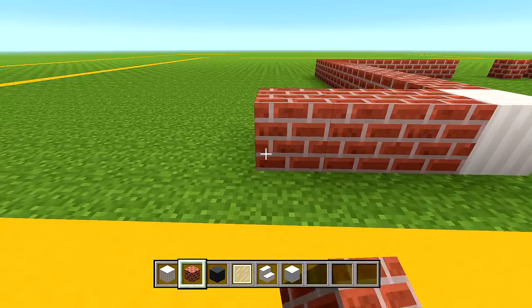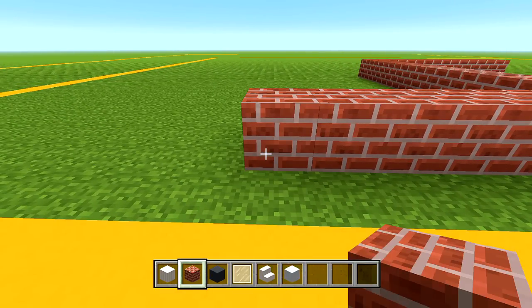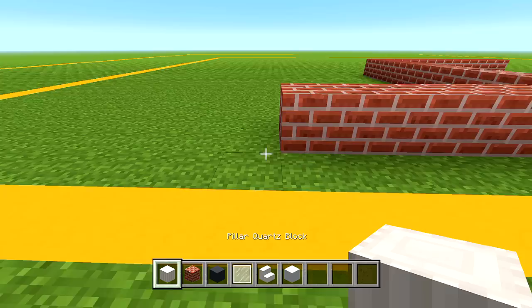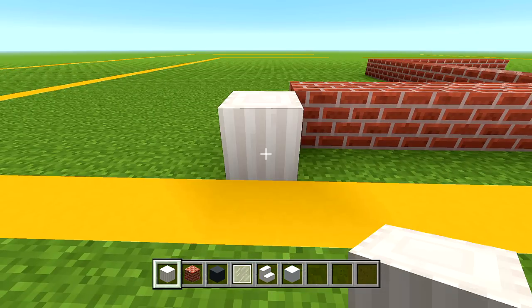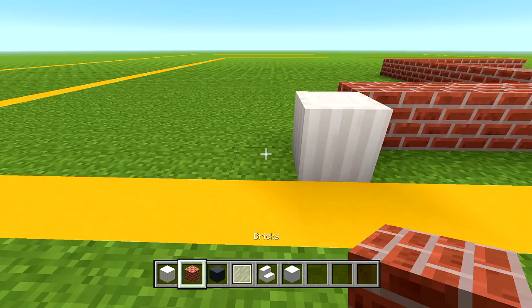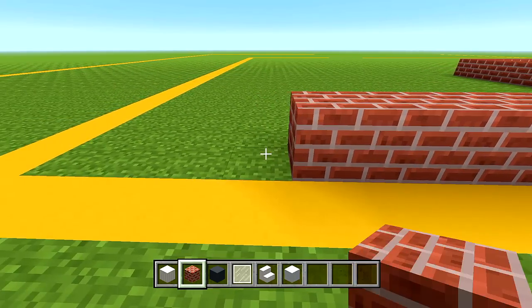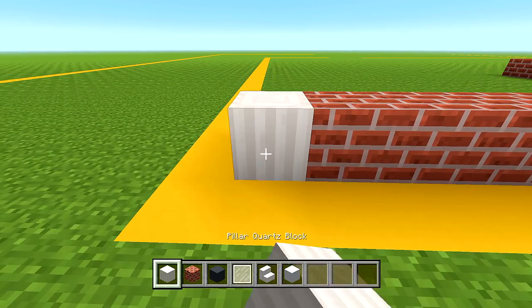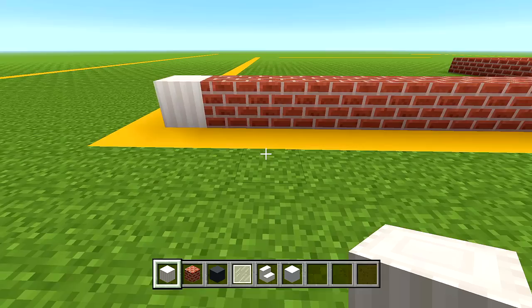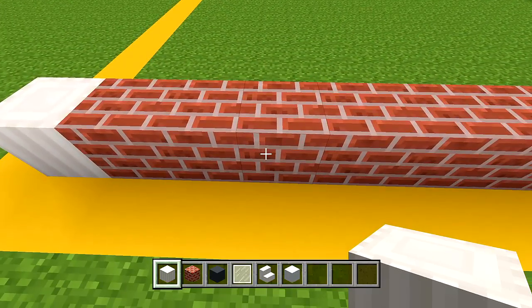Place 8 more blocks. Then switch back to your pillar quartz block, go from the corner out 1, and place it right there. Then switch back to your brick and place 8 more. Switch back to your pillar and place it in the corner. You should be on the grass right behind the concrete, not on the concrete itself.